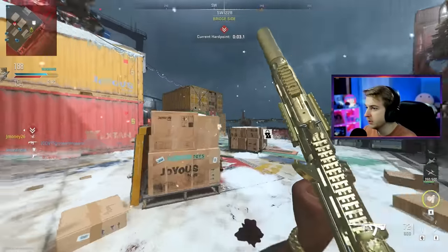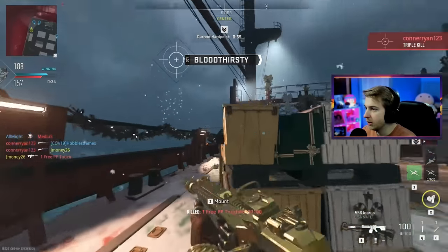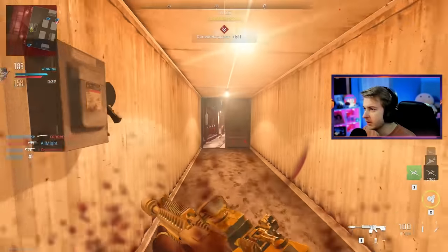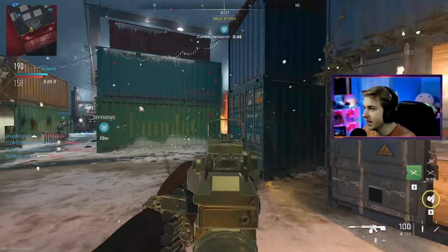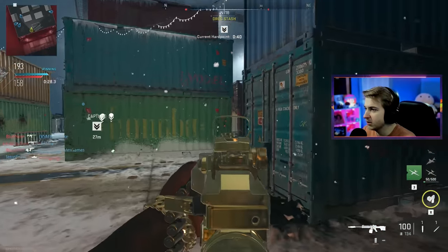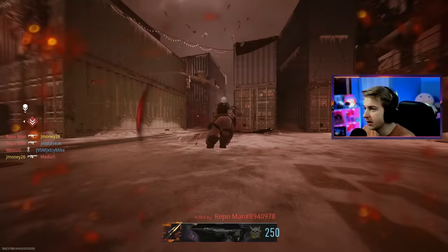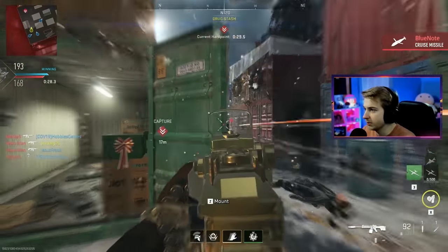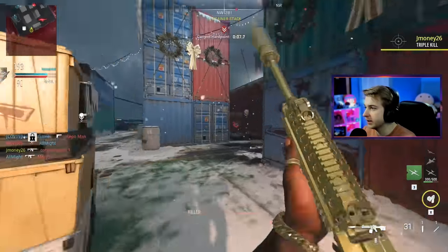Now we're on to the Icarus. The movement speed still isn't really bad, the aim-down-sight movement speed is pretty bad, and the ADS speed is kind of in the middle between our last two LMGs — still slow but not as slow as the HCR. Hopefully this still has the recoil control of our HCR because that was beaming. How are these not headshots? I'm shooting people where literally only their head is peeking and I'm somehow not getting headshots.